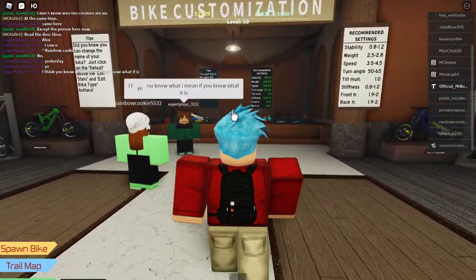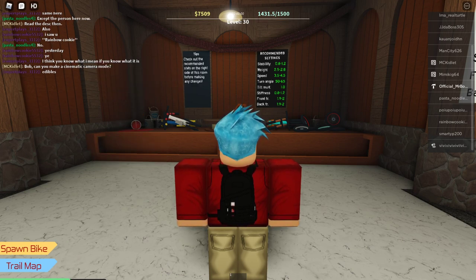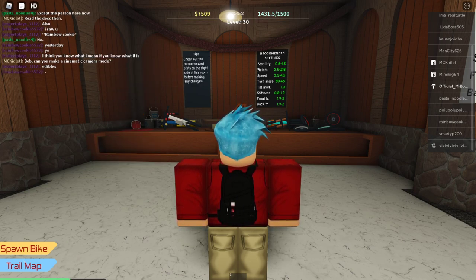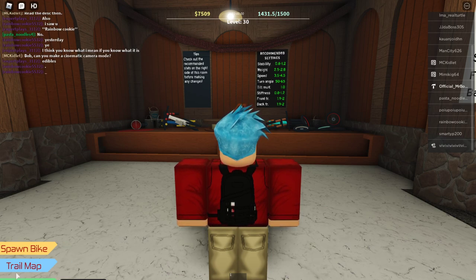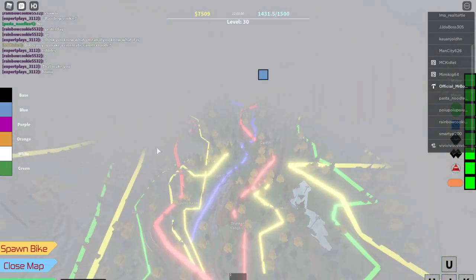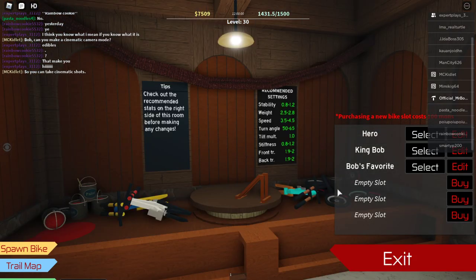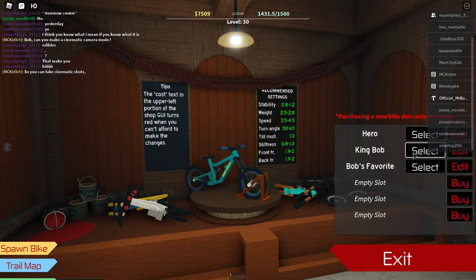So we've completed the tutorial, and I thought I would come over here. We have these two buttons. Save stats is currently disabled because we save your stats in a specific way — we might eventually bring it back. Of course we have our trail map. You can also access your trail map by pressing M, and then the spawn bike button. If we click on this wall, we'll see we have our bike shop. Right now I have my favorite bike, Bob's Favorite, and I also have King Bob.